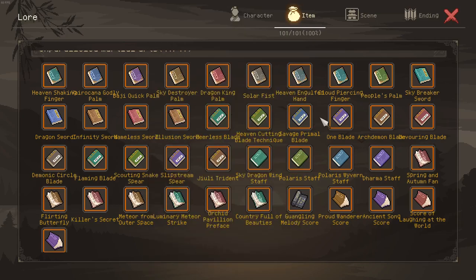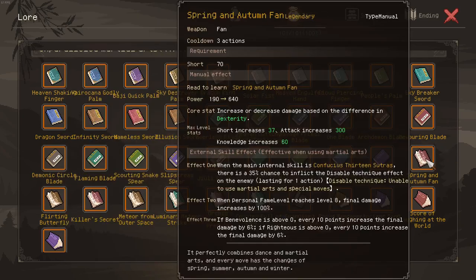Now what's the strongest manual currently in the game? It's the Spring and Autumn Fan. It has an effect 2 which grants 100% damage, and effect 3 is divided into two separate effects, each granting 60% damage. In total this is a 412% increased damage effect, giving a 5.12 times multiplier on your damage when using this manual.